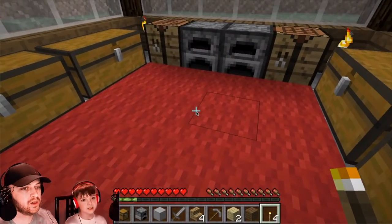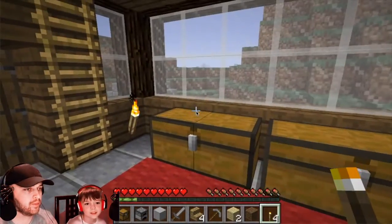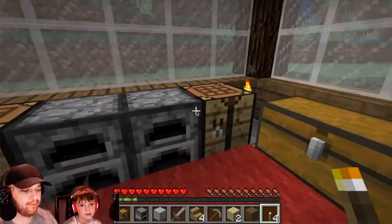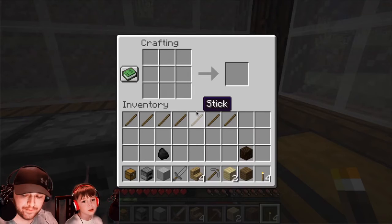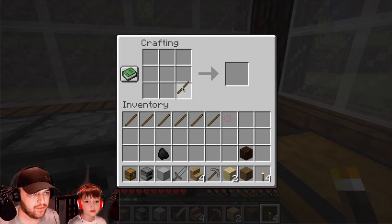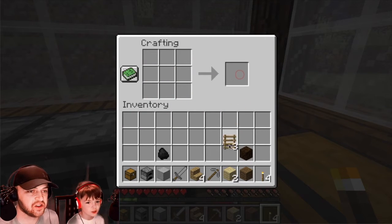A ladder is next. Go to the crafting table. Place sticks everywhere except the top middle and the bottom middle. Ladder, ladder, ladder — I'm making ladders.